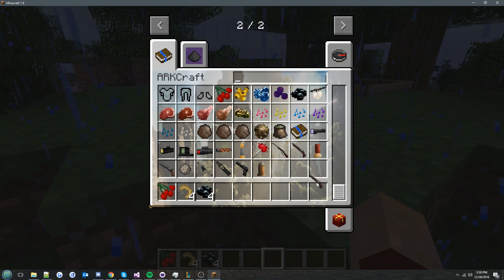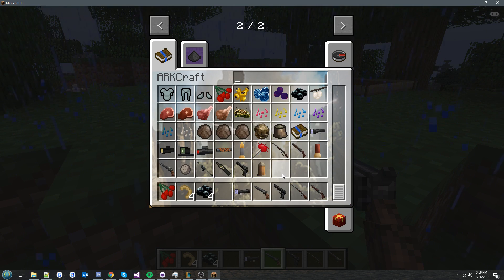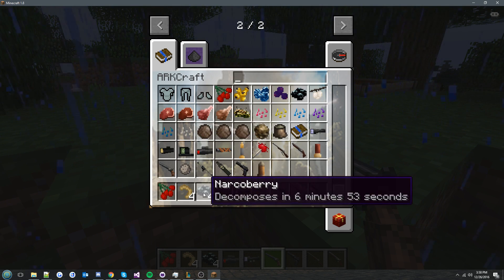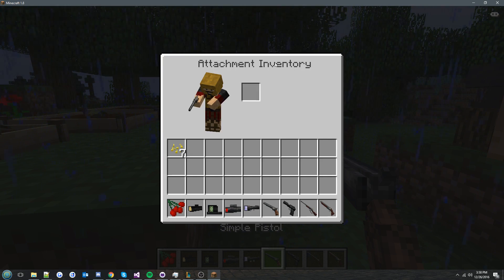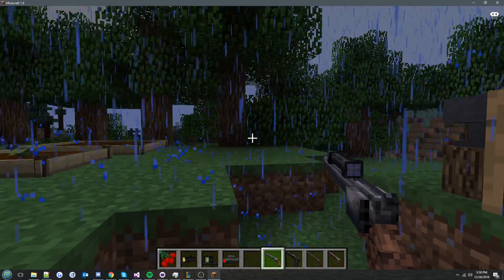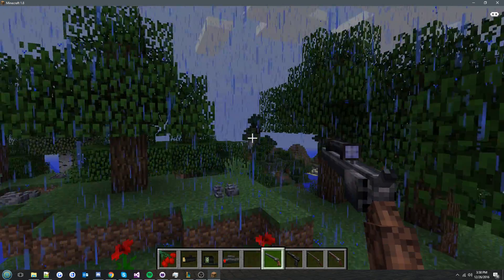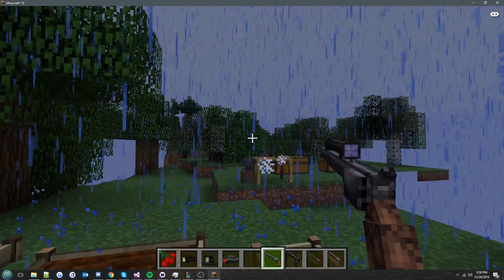Let me also show the guns. We have guns with attachments — not all have attachments, for instance the shotgun doesn't, same as in Ark. On the pistol, when I press M I get the attachment inventory and I can add a scope. The scope sway is a bit too fast but we'll fix that. I can scope in and shoot.